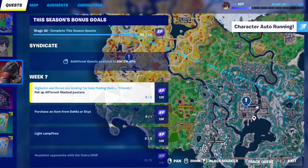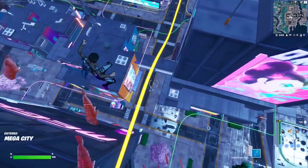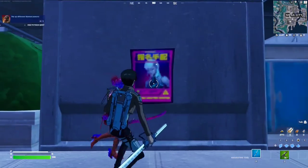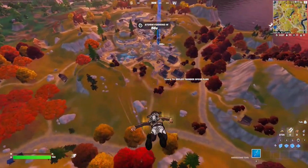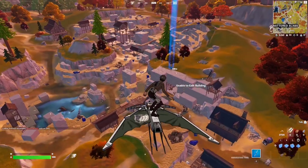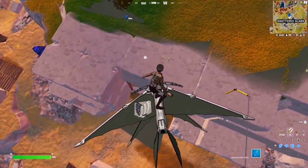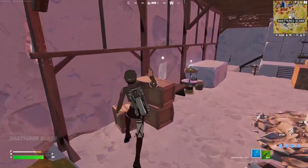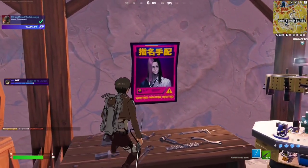Location number two is going to be right here at Mega City — just make your way to this spot and you should find the poster right underneath you. And there's the poster — it's a bit glitchy. The third and final location is going to be all the way at Charly's Labs. Make your way to that spot on the map, interact with the poster — and there it is. That's all three locations.